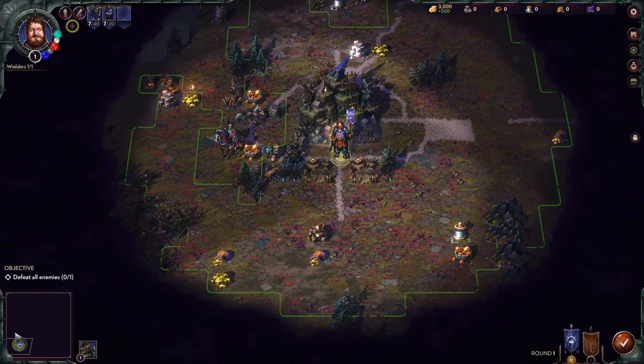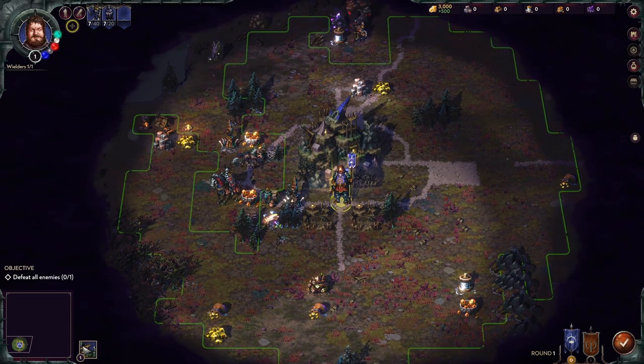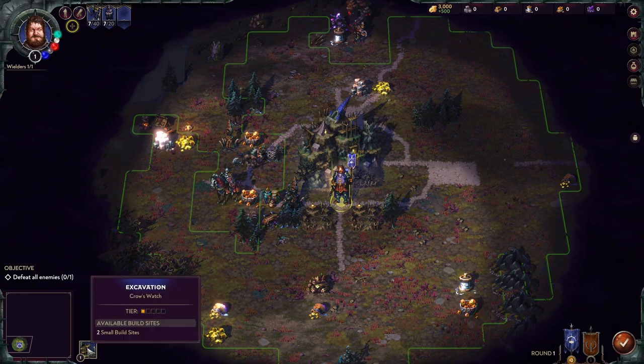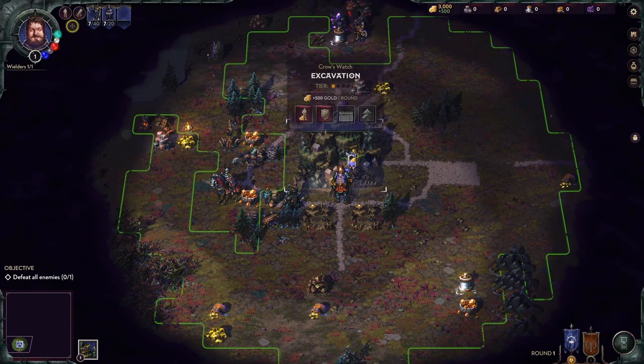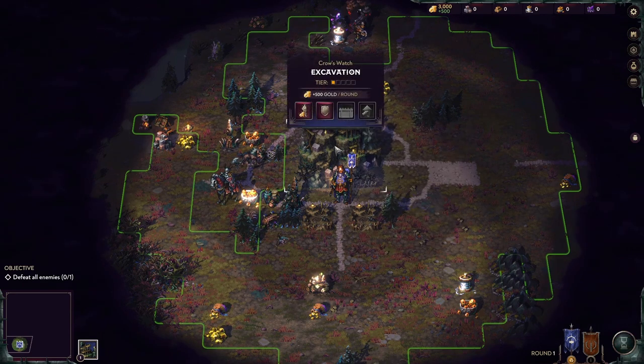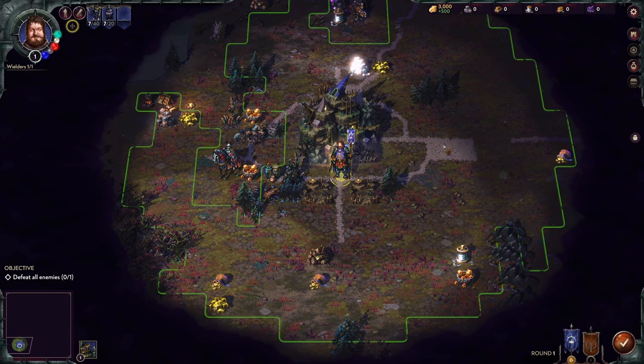On the minimap, we're in the bottom-left corner so the enemy is probably top-right. We have one settlement — Crow's Watch, the Excavation, which is what this archetype of city is called. It has two available small build sites. In Heroes of Might and Magic 3 you would build inside your city from a menu, but this game does something different — instead of having one of each building you can produce, you have building slots.